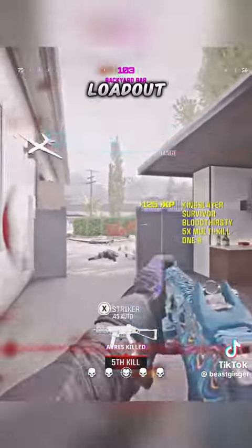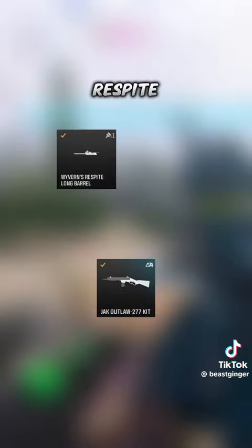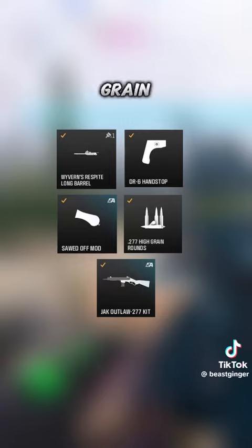So here is the meta loadout. Of course, throw on the Outlaw conversion kit, add the Respite long barrel, DR6 handstop, sawed off mod stock, and finally the high grain ammunition.